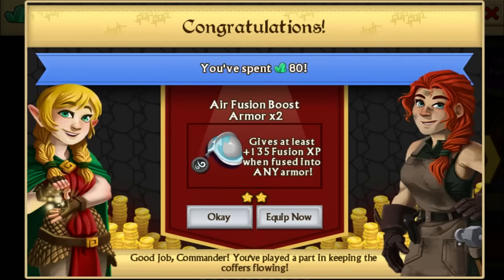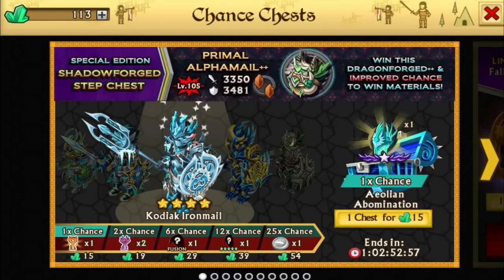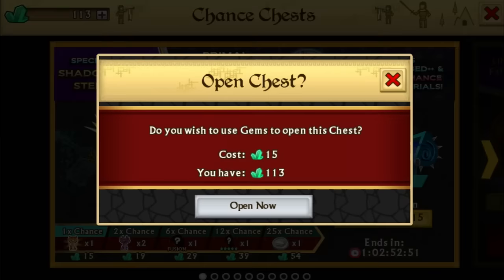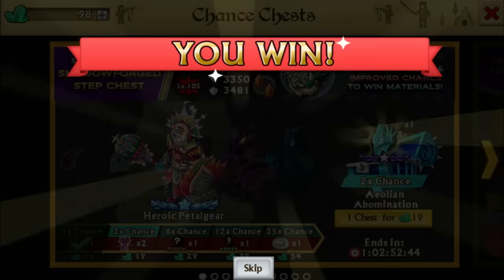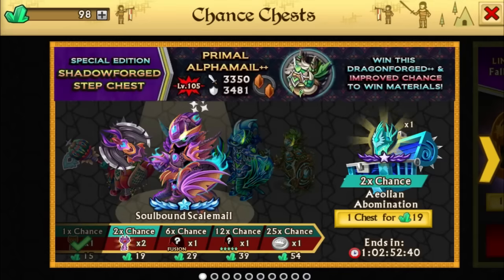He spent 80 gems and he's getting two fusion boosts this time. One times chance — let's see if he can actually get this thing with just one times chance. But he said he wanted me to open it, so what's this? Another legendary with an enchanted key and nothing else.